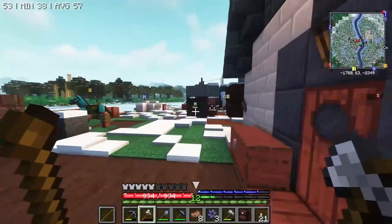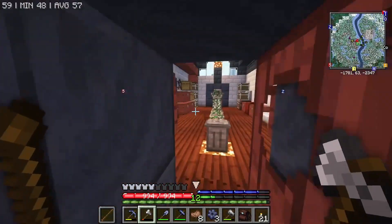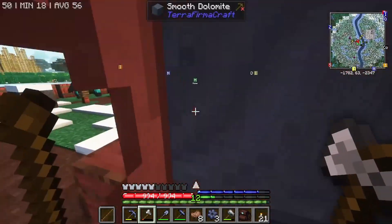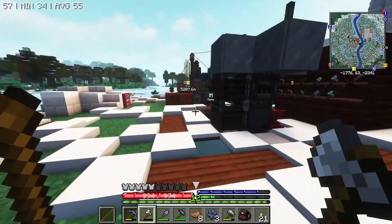Anytime I go near one of my chests which has got rotten fruit in it, or rotten food in general — like if I open this one up, it's got rotten food in it, all my rotten food — it spawns a rat.